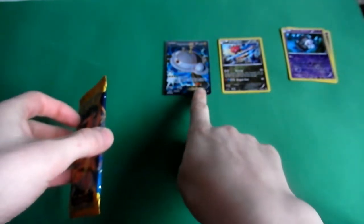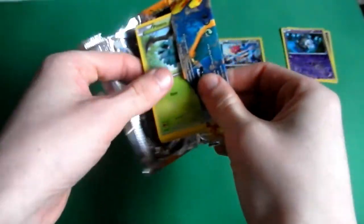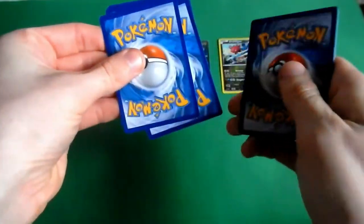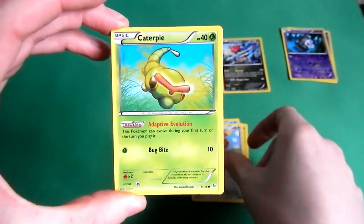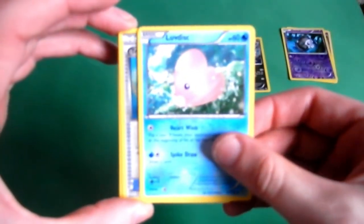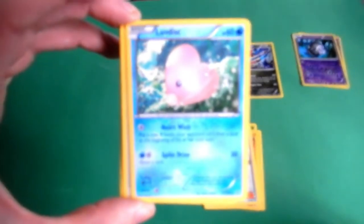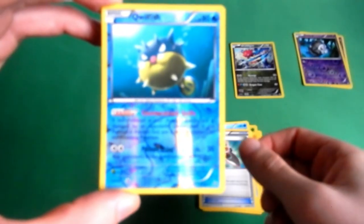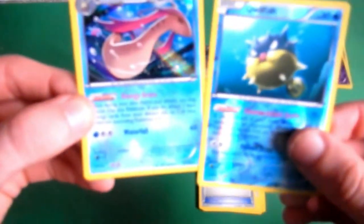We'll go into our last pack. Binacle, Caterpie, Helioptile, Pokemon Center Lady, Luvdisc. The reverse is a rare - it's a Qwilfish, awesome. And the last card in this pack is a Milotic Holo Rare. That's awesome, I do like that.